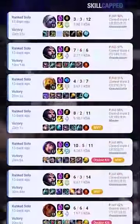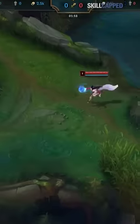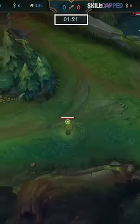I analyzed over 100 replays of Faker's games and discovered an insane ward strategy he's using to stomp ranked. It starts by placing a ward on their raptors at 1:15 to 1:22.